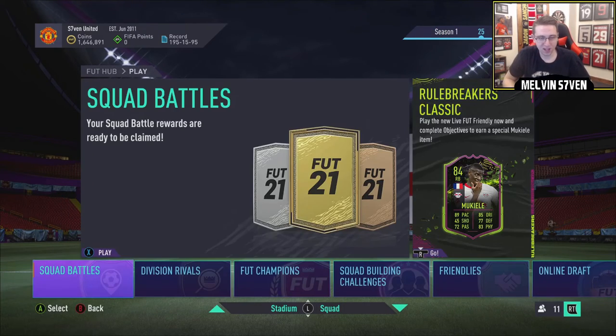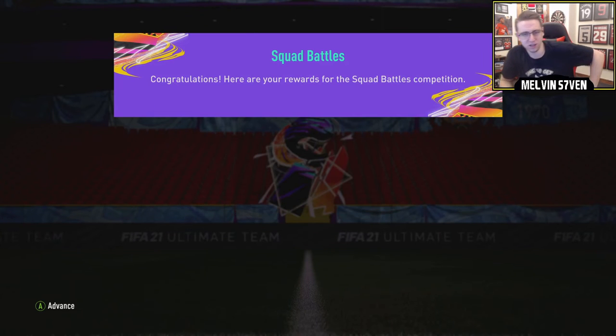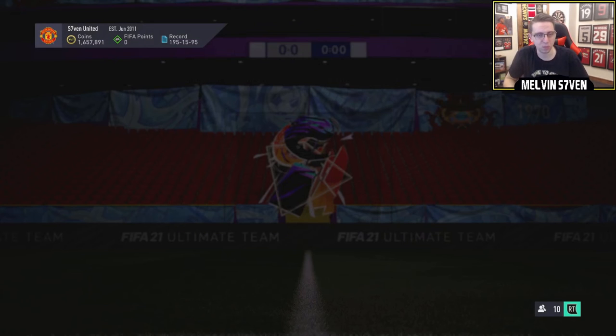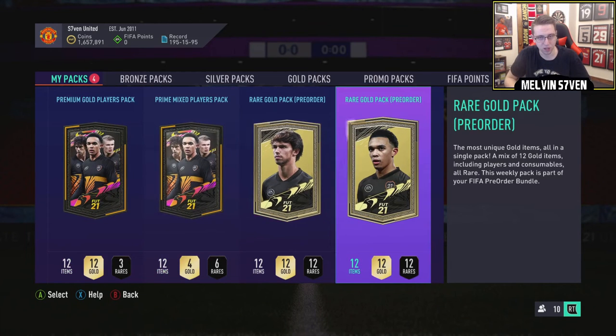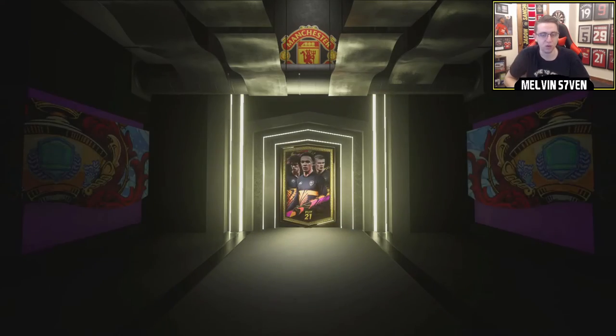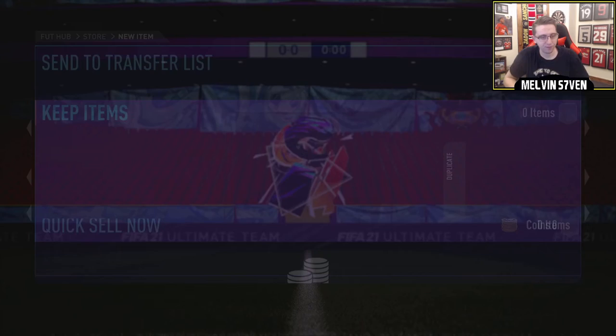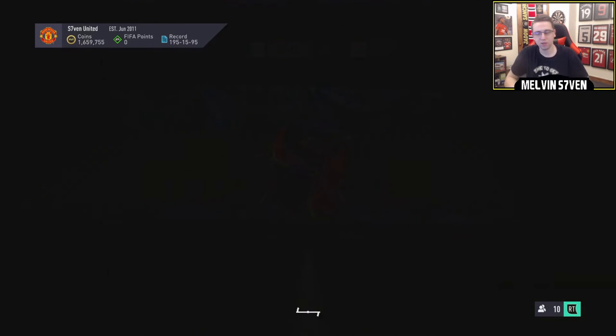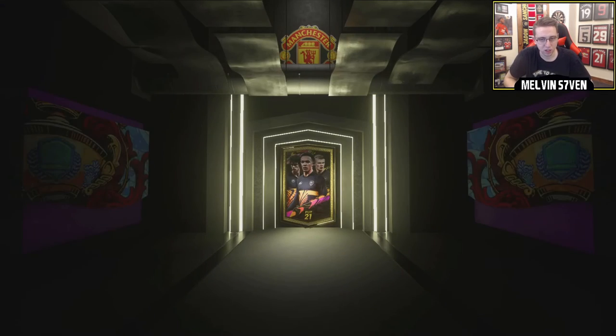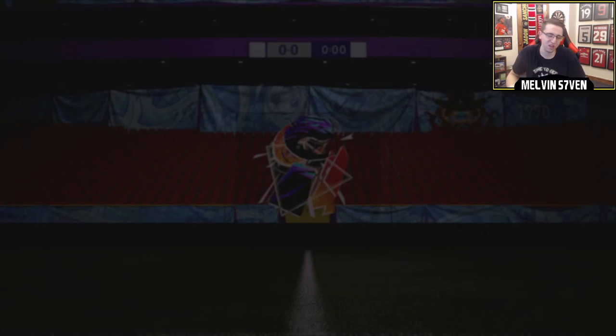Squad Battles rewards should be out - I think I got gold 2. Yeah, gold 2, which is a prime mix players pack and a premium gold players pack as well as 11,000 coins. We also have our pre-order packs. Last week we finished Elite 1 and got like one board from all the packs. I'm just going to open them in order - rule breakers are in packs so an icon would be brilliant. The first one is not a walkout, not a board. The next pack is also not a walkout, not a board. Squad battles was not very good - can't expect too much for gold 2.